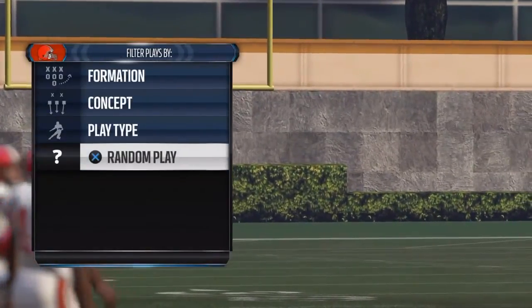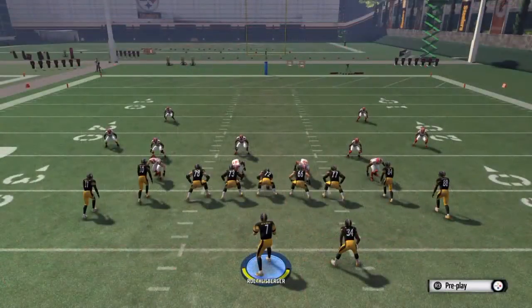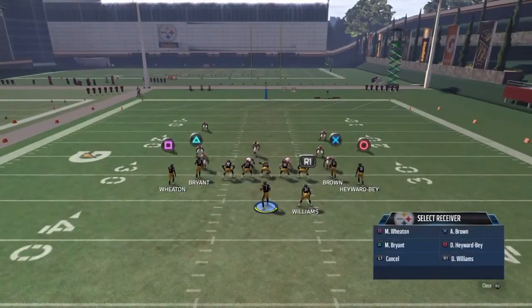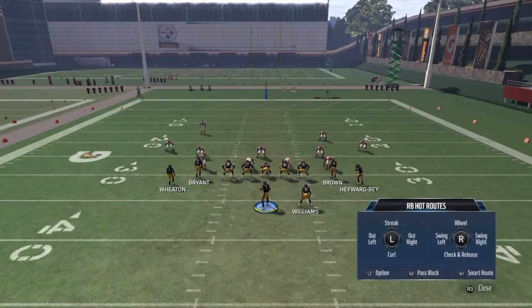Put them on a random play. What you're gonna want to do is hit R1 or RB to send them to a pass block — triangle then R1 or RB to send them to a pass block.